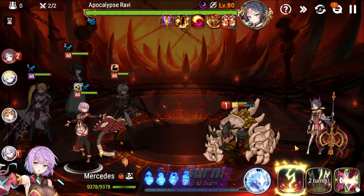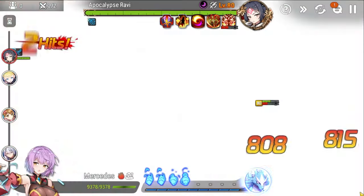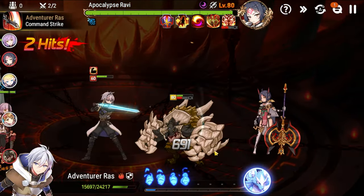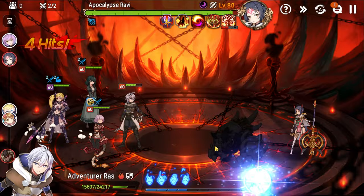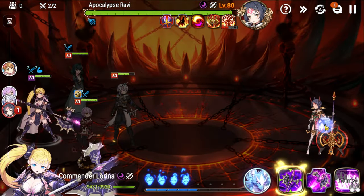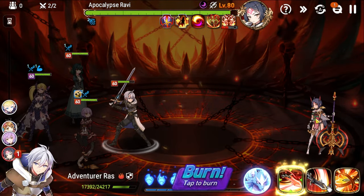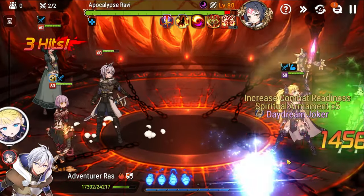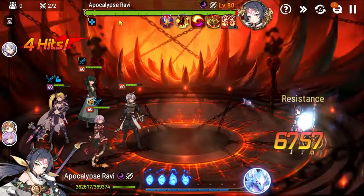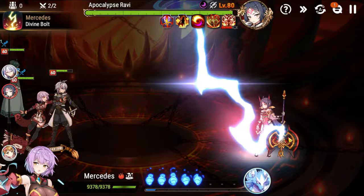We use Cal just for the AoE. There's no reason to S3 Ras since he can't receive his own defense buff. We S1 Ras to try to strip the buff. Unfortunately Ravi gets continuous healing again — as you can see it undoes all the damage we've done so far. This is why it's so important to strip the buff whenever possible.